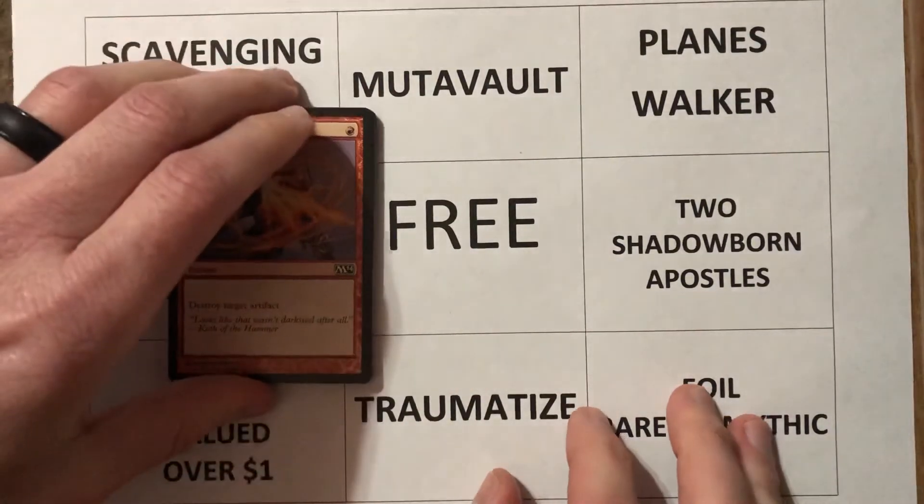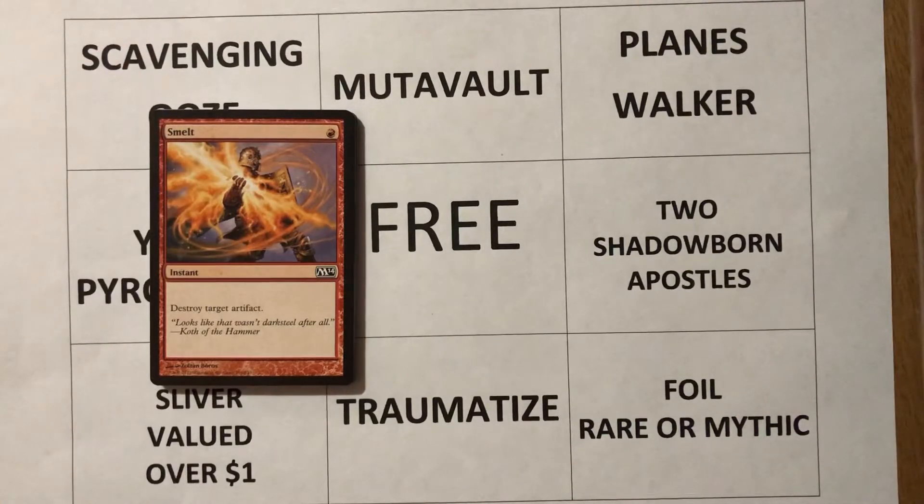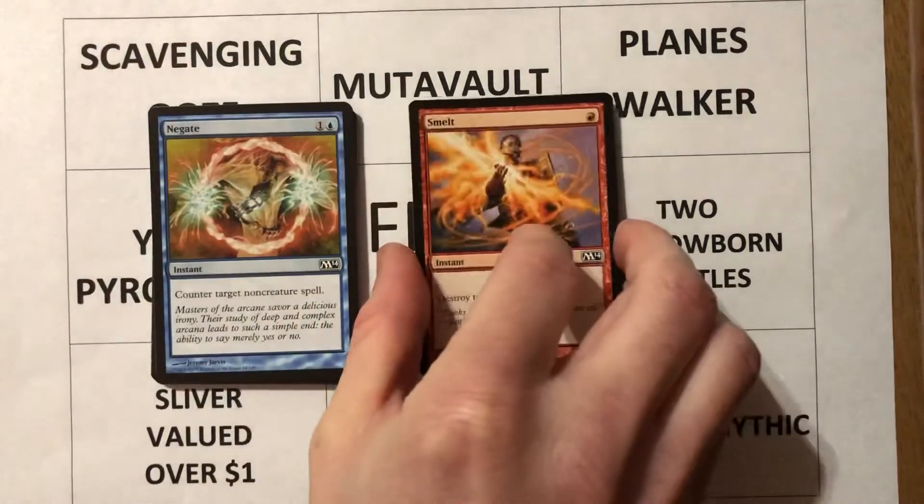First card out of the pack is Smelt — for one red, instant, destroy target artifact. In red, if you're playing a mono red deck this is suitable. Usually I like to try to get something more than just destroying a target artifact. I prefer something like a creature with an enter-the-battlefield ability that destroys the target artifact. For one mana it's not bad, but if you're facing someone that's not playing artifacts it's not great.